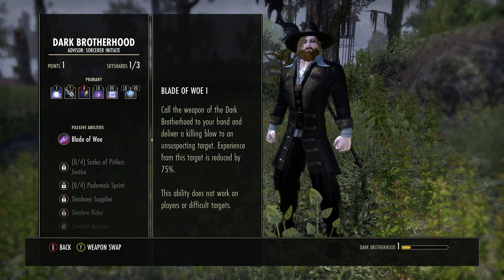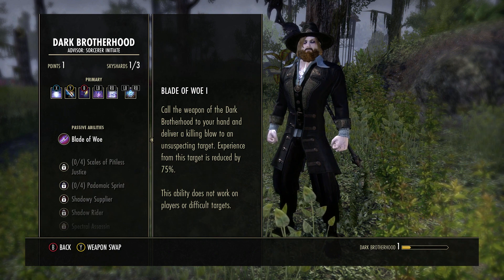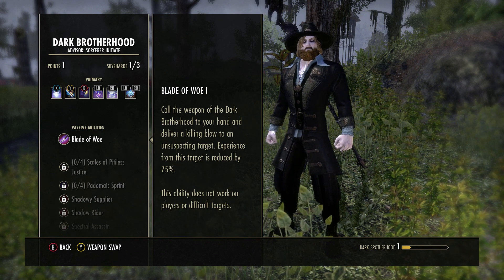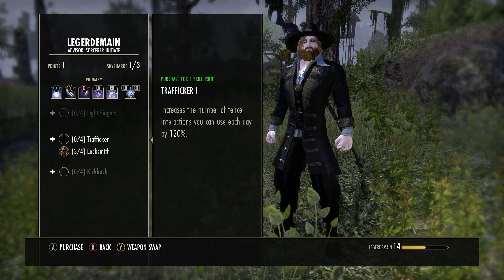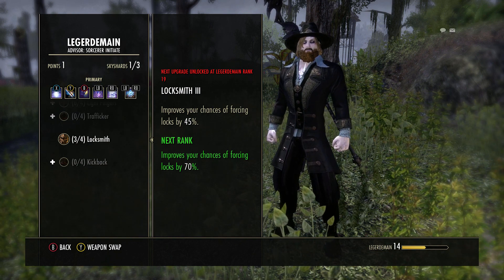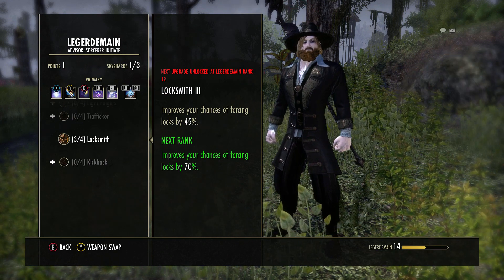Some skill recommendations: the Blade of Woe is really good because there are four people you have to kill on this route, and it's really easy with it — without it, it can be quite difficult to sneak past some of them, though it can be done. In the Legerdemain skill tree, you want all the Locksmithing passives, because this really helps when force-opening doors, cutting down the time on runs. Not necessary, but helpful.